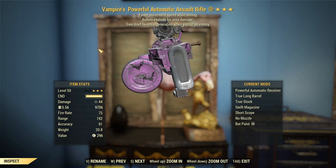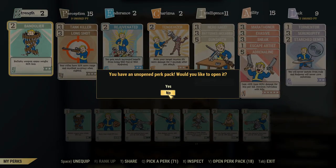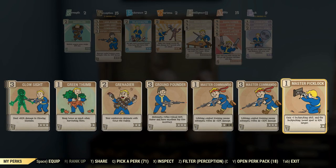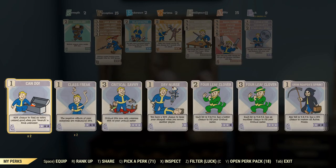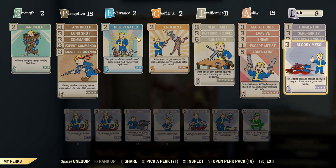We're doing 44 damage with the Powerful Automatic Receiver, which is kind of stock standard when it comes to Assault Rifles — not really that great, but not terrible either. It's mainly the rate of fire that'll probably help us out. With the Explosive damage, that also triggers the Vampire's effect. You also got to remember that the Vampire's effect will actually repair your limbs as well — so if you get crippled, if you get shot too much, and you can just shoot someone, your limbs will start to regenerate. That's super invaluable for a character that only has two Endurance and no room for Adamantium Skeleton.